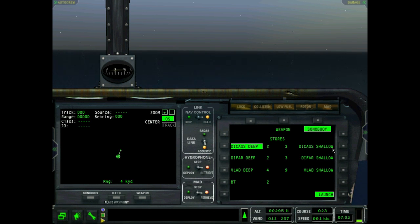The DIFAR and DICASS have shallow and deep settings. For shallow you're looking at 90 feet or 30 meters, and deep is about 400 feet or 130 meters. For the VLAD, shallow is at 600 feet — about 200 meters — and deep is at 1,200 feet or about 400 meters. The reason for that big discrepancy is that the VLAD works better in a heavy sea state, and to get beneath that sea state clutter you need to go deep — at least 500 to 600 feet.